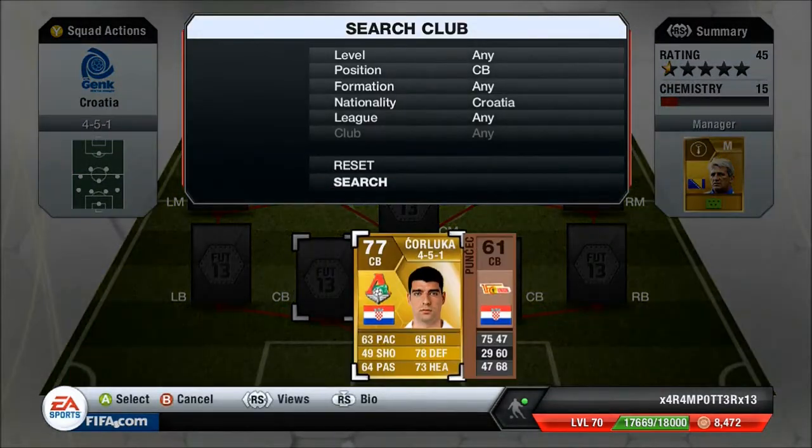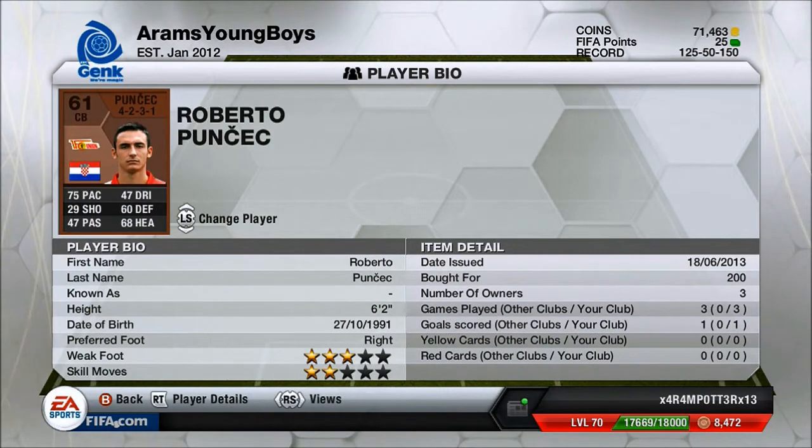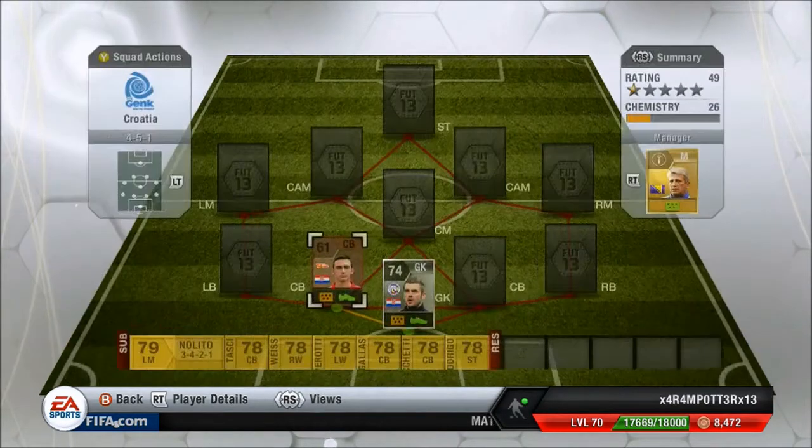My left centre back, we have Punsek, or something like that, but 200 coins — bargain for this guy because he's got 75 pace, which is amazing, especially for a non-red bronze. He's got great defending; it's only 60 but it actually seems quite a lot more in game, and 68 heading is amazing.